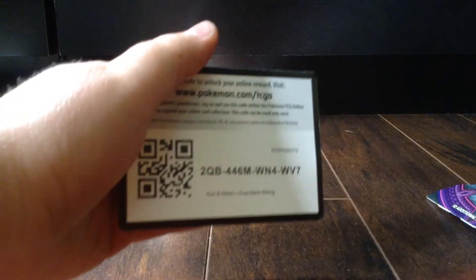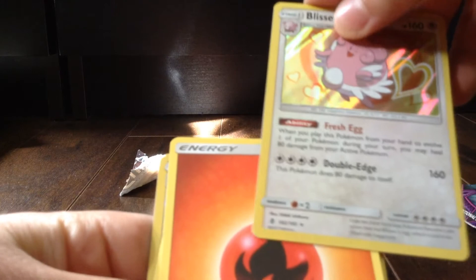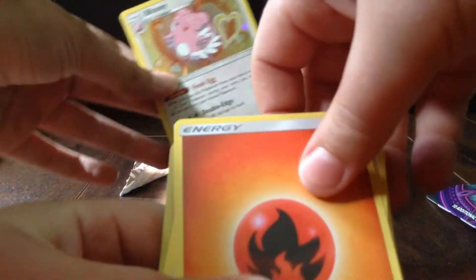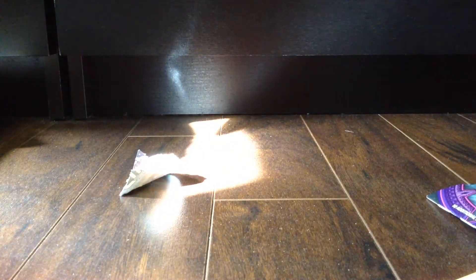There is the code. Now do the card trick — good job. Oh! Oh, you messed up. He put five to the front and he put his Blissey Holo face-up, so you can just speed through that pack. Blissey Holo! I messed up guys — that's awesome. That's an awesome pull. Let me get the sleeve for this Blissey.